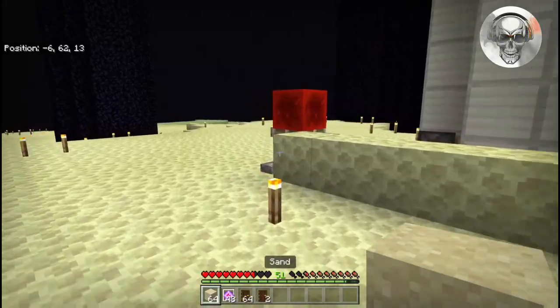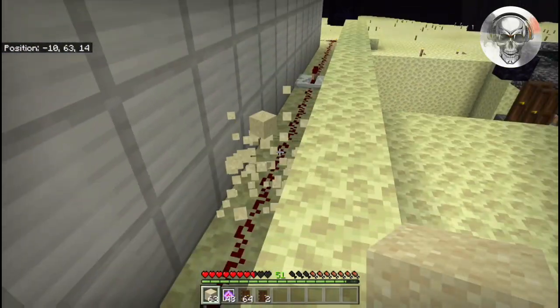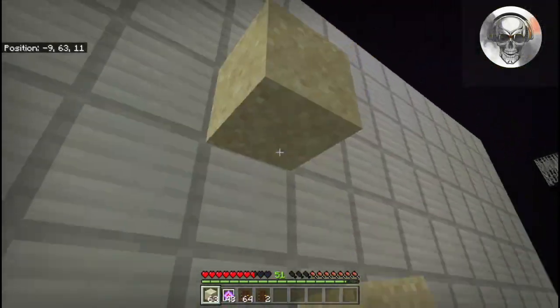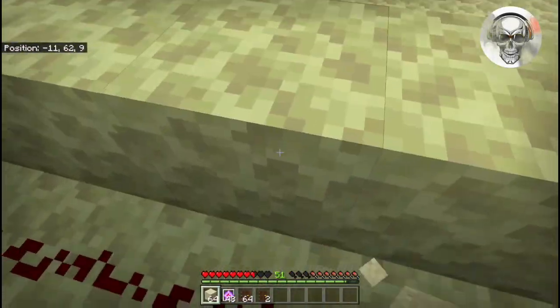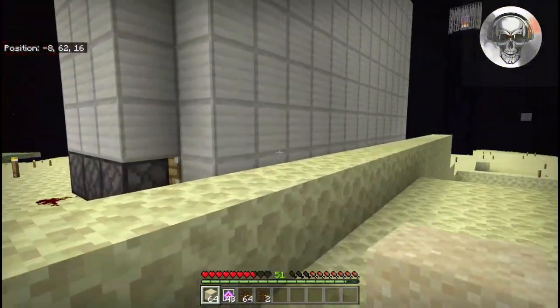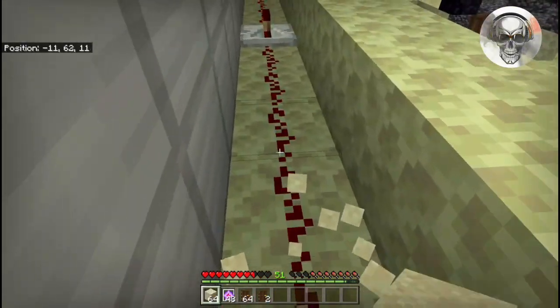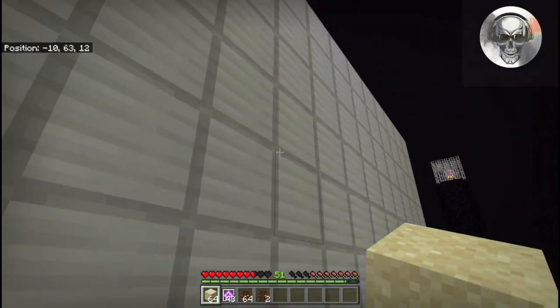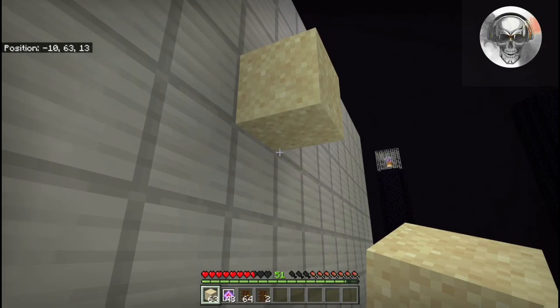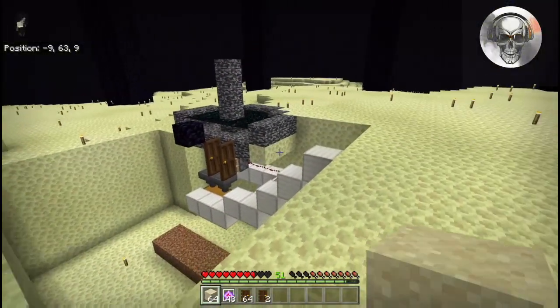What we're going to do is turn on our lag machine. Right now before we turn it on there is no lag — the sand falls pretty easily and that's a good indicator of whether there's lag or not. We're going to go ahead and turn this on now — it's going to start generating some lag. As you can see it's going to take a second before that sand falls, and the longer this stays on the more lag it's going to generate.